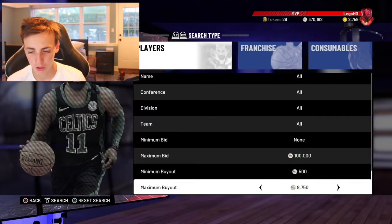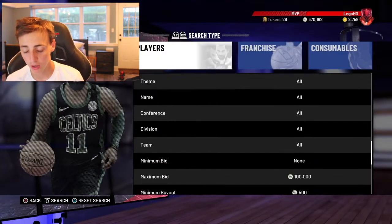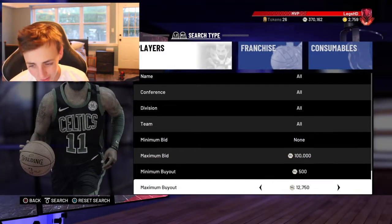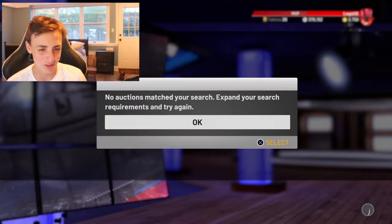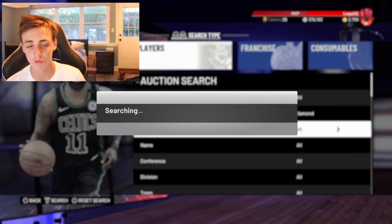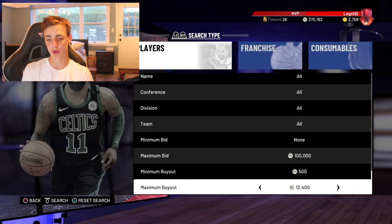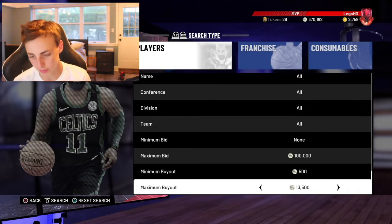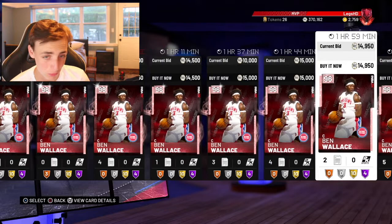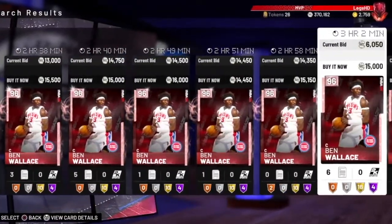I would go about 12k — that would be my best bet here. About 12k, Pink Diamond, 100k max, 500 min. About 12,400 or maybe 12,900 — if you can get lucky, maybe 13k. 13k might be the best bet, honestly, because it looks like the lowest Pink Diamond is going for about 15k, which is Ben Wallace. So this would be my best bet. If we go a little bit higher — like 15k — you see it's just Ben Wallace's, cheapest is probably like 14k. So I would put it at about 12k to make some profit.